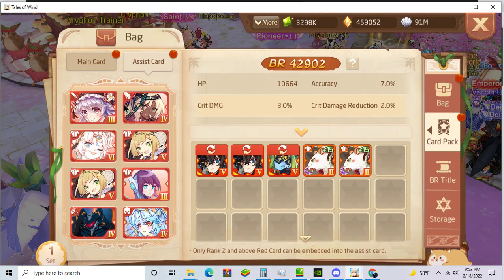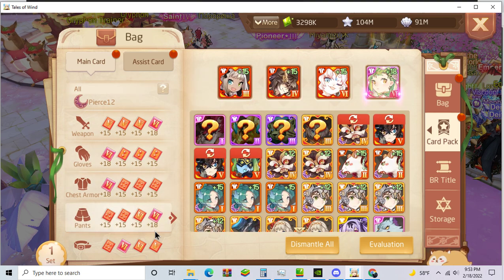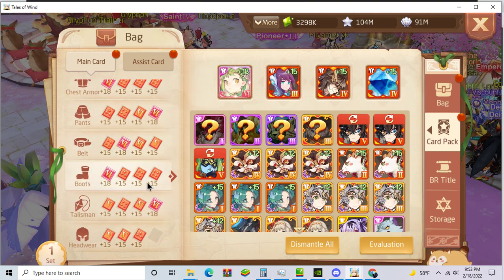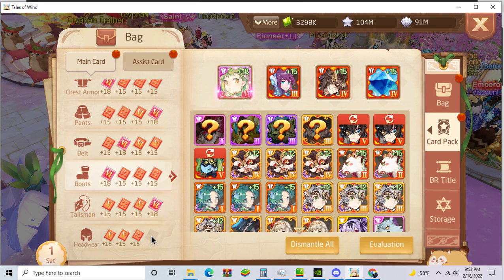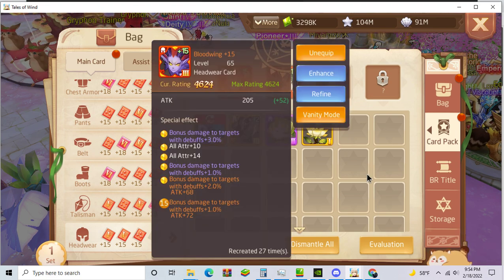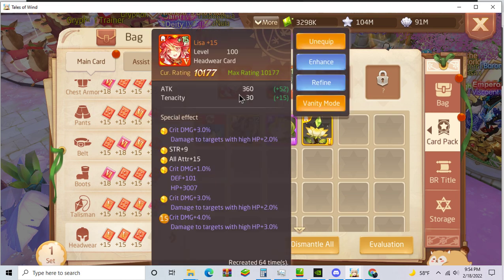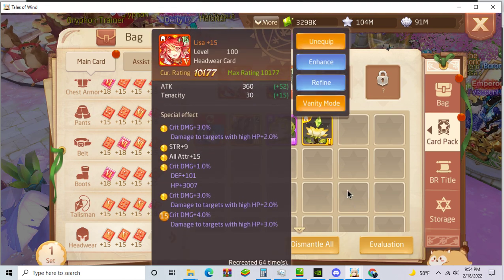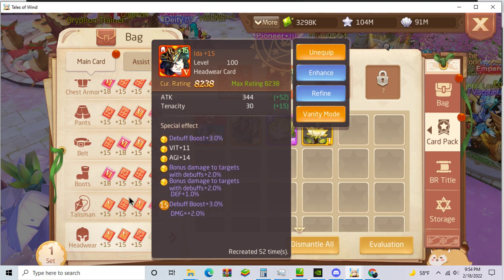And this is my PvE card build. If this video gets 300 views I will do my PvP card build. The best headword card for cheap people is Bloodwing. And the best paid is probably Lisa. Another good one for cheap people is Iida.